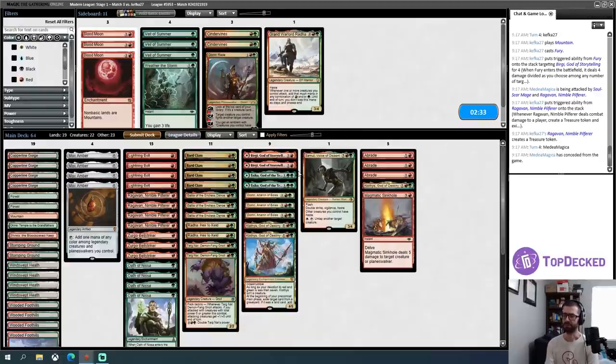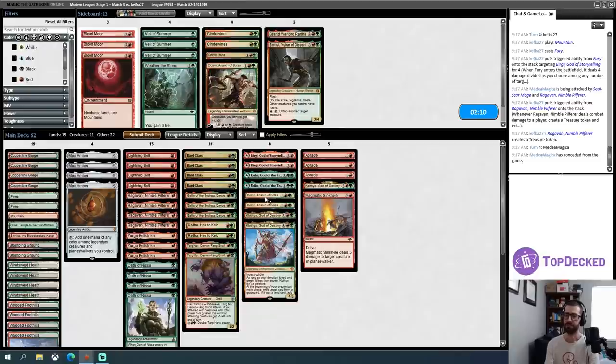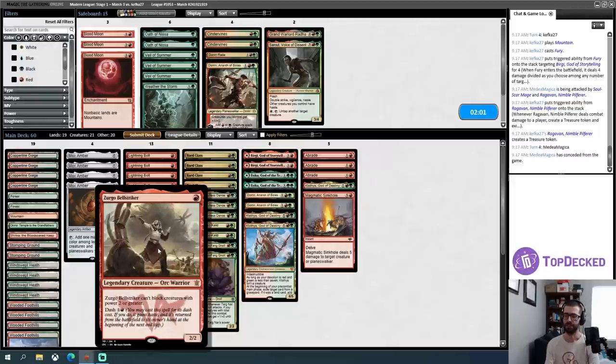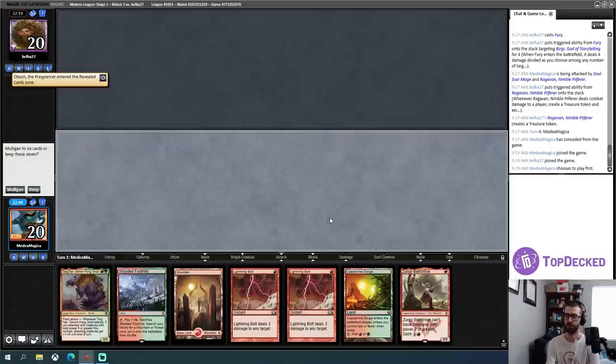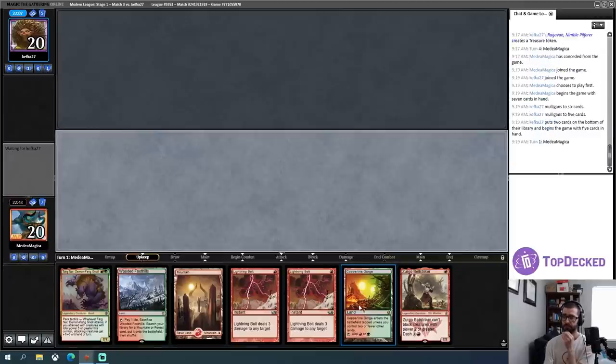I'll board out the expensive cards — board out the five-drops. The giving-everything-haste-when-comboing-off effect is really cool, but I just don't think I want a five-drop in my deck. I'll trim some Oath of Nissa and call it good. Can Zirgo block? Can't block creatures power two or greater — okay. I'll try something like this. What's my opening hand? Opening hand has multiple removal spells — this means it's a keep. Opponent mulled to five already and kept. Zirgo is no Ragavan, but it's a fine card to start on.